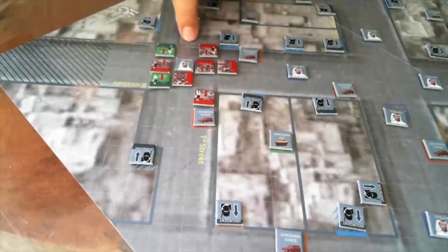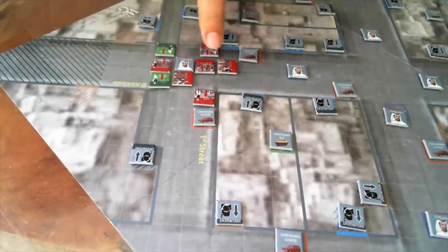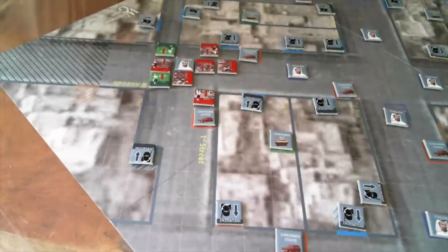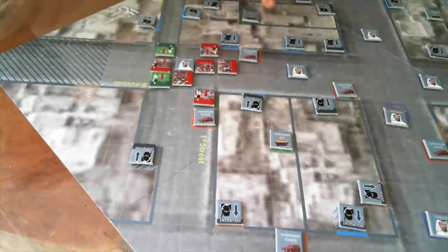Okay, now I get to fire. You fire out the front three hexes, so these guys can all fire at this chap. The Demo Expert has a zero modifier. Roll the dice — five versus two, he's dead.